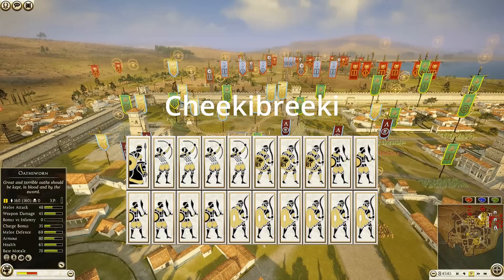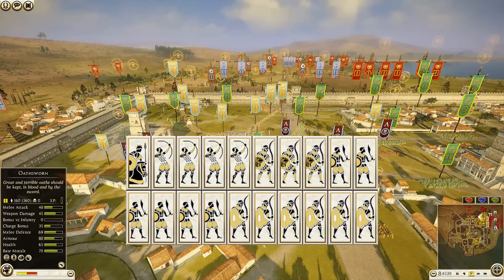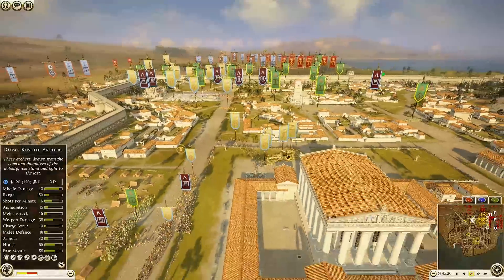Then we take a look at a Cush force being commanded by Cheeky Breeky. He has brought six units of Shotel Warriors, six Cushite Slave Infantry, three Armored Shotel Warriors — general is a Cushite Royal Guard — and four units of Royal Cushite Archers.